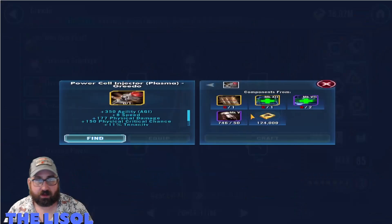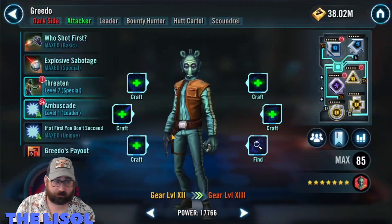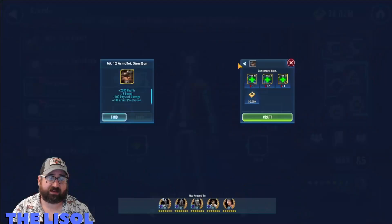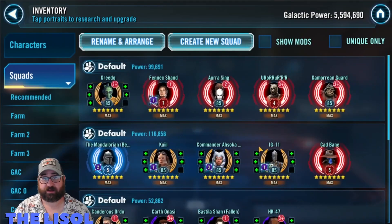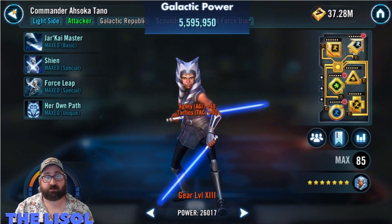I take a look at Greedo and it's these damn injector cell salvages — those take forever to farm, they never drop. I always get the flashlight ones instead. I'm pretty sure I've got all the gear I need to take all of my characters up to G13 except for those injector cells.